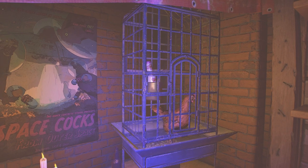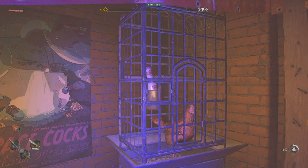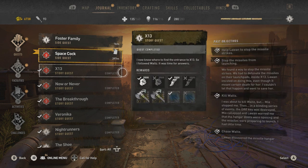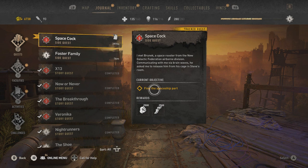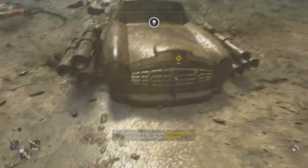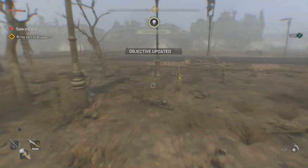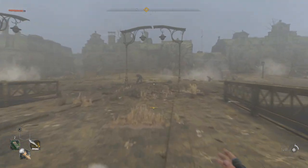Now after talking to this space chicken, if we agree to help him, we trigger a side quest. It is a tier 5 side quest — it states: 'I met Bruneck, a space rooster from the new Galactic Federation Airborne Division, communicating with me via brainwaves. He asked me to release him from his cage in Steve's room.' We're going to have to find a spaceship part to actually release him. It's located on the edge of the map pretty close by. We got the spaceship part now from this bizarre-looking vehicle. Let's see what happens when we take it back to that bizarre chicken.